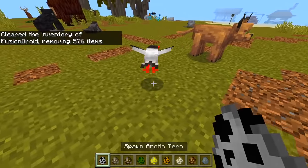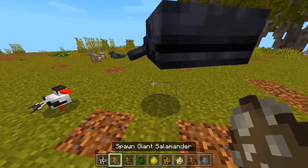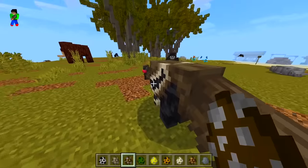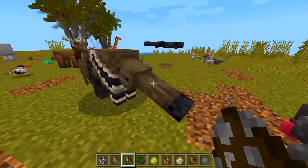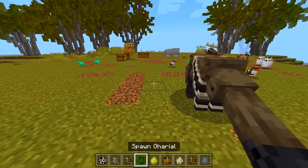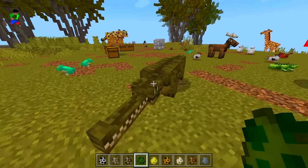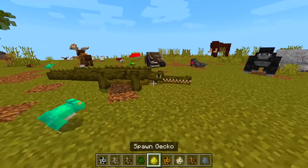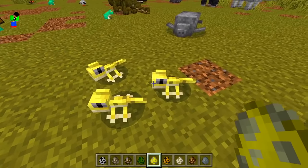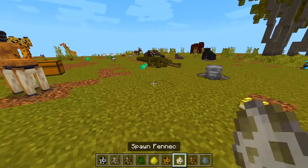We got some more birds. What is that — I don't even know. An anteater! Whoa — I don't know if your nose is supposed to be that large. A different type of crocodile thing, very nice. We got a gecko in different colors — these geckos are cute.